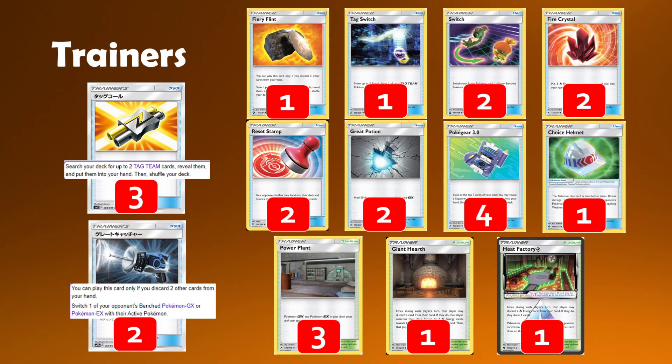Onto the trainers — we'll start with the two new ones. Tag Call is a fantastic new card for Greens decks and tag team decks in general. I think this is one of the decks that can take very good advantage of it. We're going to play three copies, and it's basically a direct upgrade to Cherish Ball for these decks because all of the GXs we play are tag teams. Tag Call can immediately double up on Cherish Ball's value by getting you two tag team Pokemon.